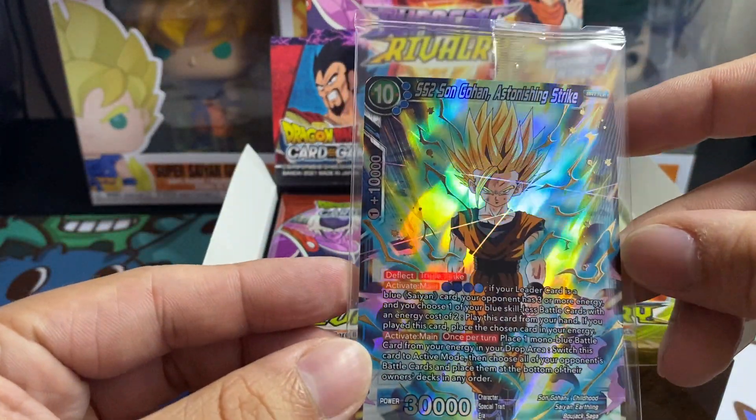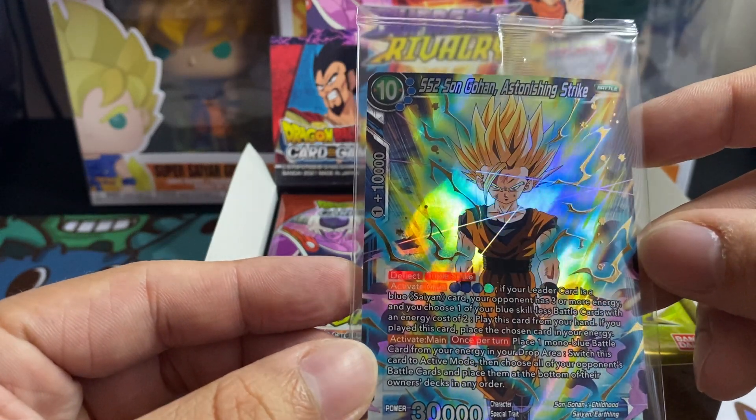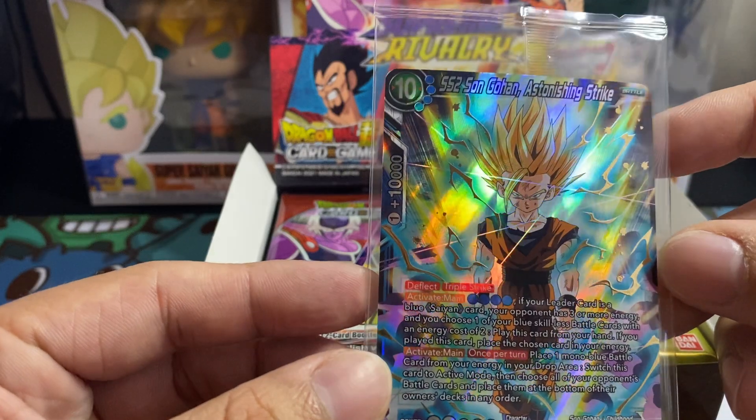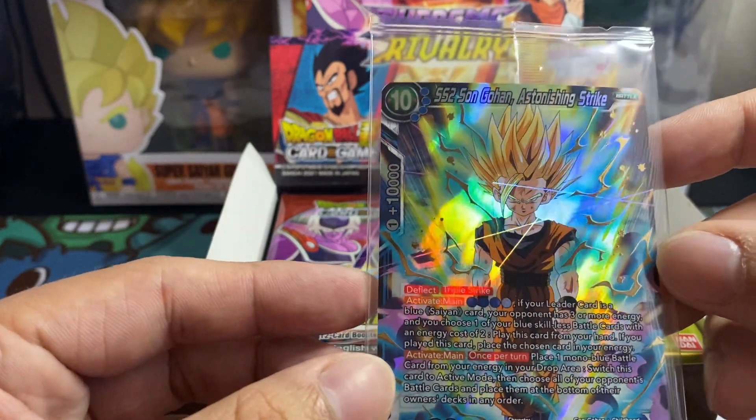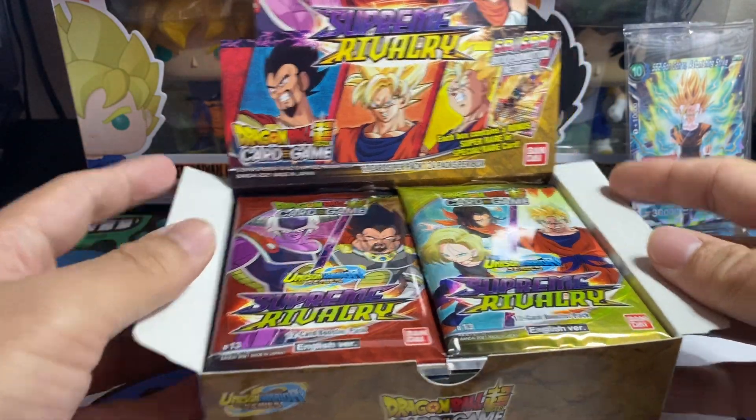Seems like we got a super rare SS2 Gohan, Son Gohan, Astonishing Strike. Look at those lines, right? That is a crazy SR. Alright, now let's dig into this box.